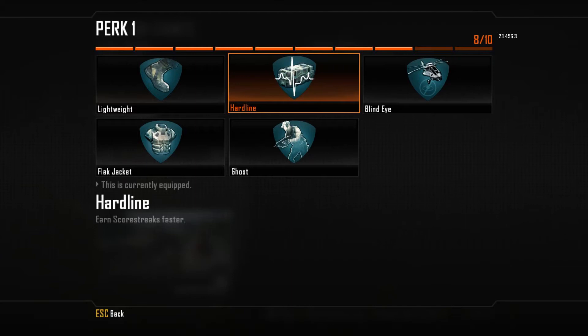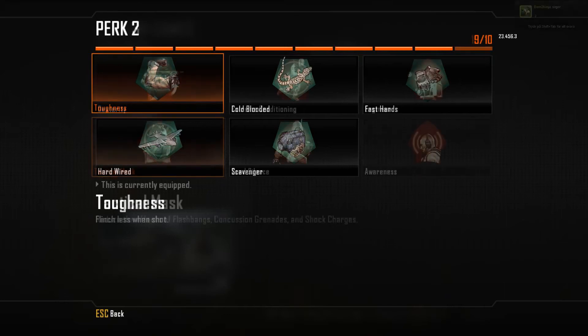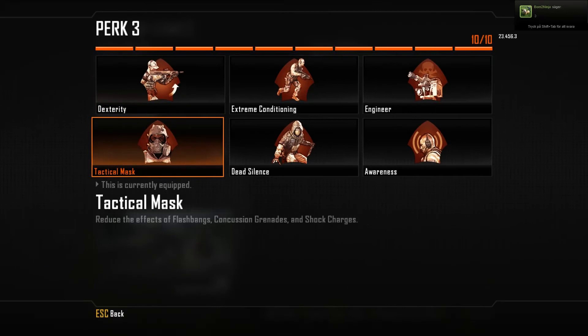For the second perk, only Toughness is a viable choice. It helps you stay on target, which is critical — missing just one shot lowers your time to kill a lot more than on a high fire rate gun. Every shot counts a lot more than with SMGs and ARs. The LMG needs to stay on target at all times.